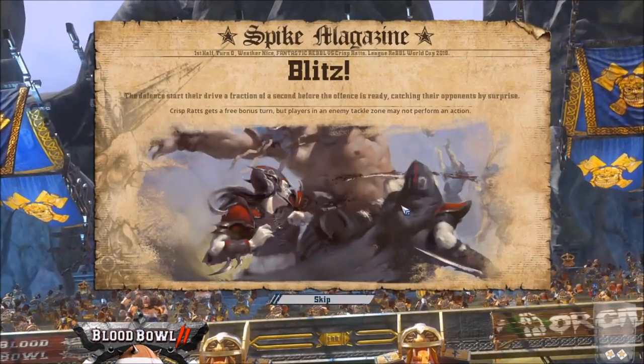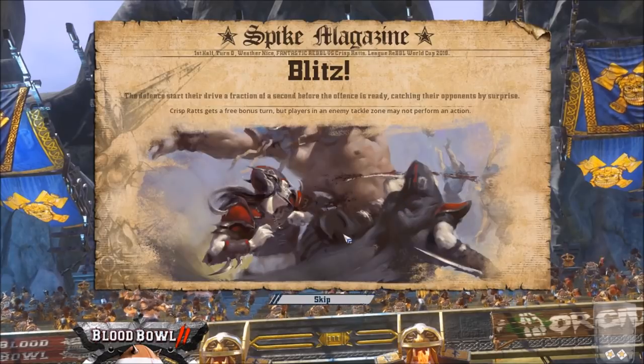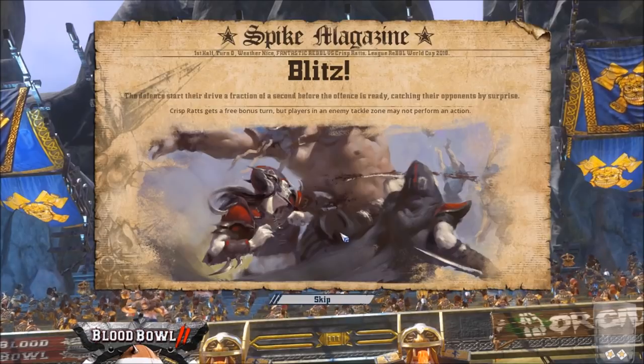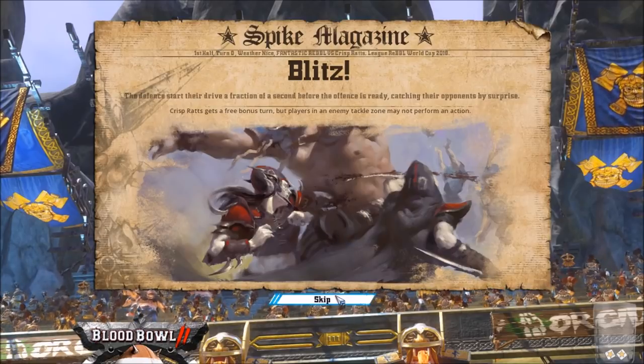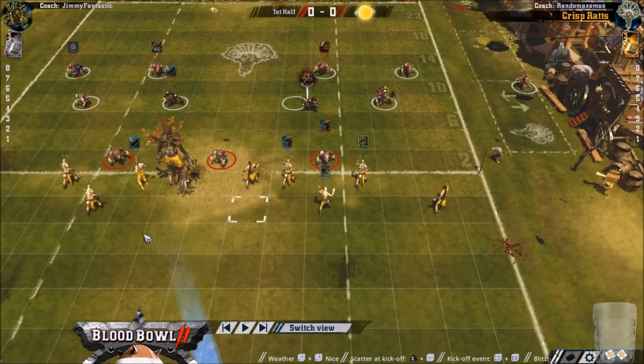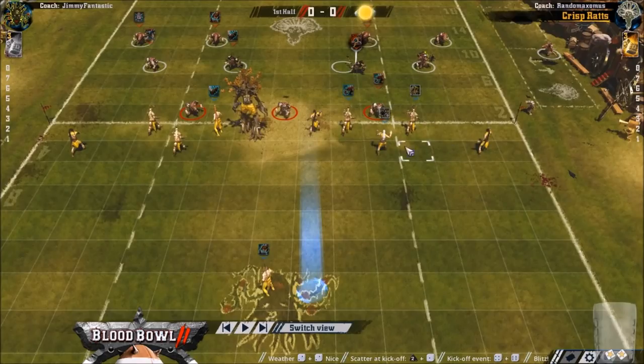Hello everybody, welcome to the replay analysis of my Round 3 Rebel World Cup qualifier. I'm playing Skaven - he started with a blitz and won the toss and chose to kick. I'd set up kind of anti-blitz as much as I could. If the kick had been short to the sides you'd still get to it, but you could only go through the sides if you blitz this guy - you can't get through because of the screen. So I liked that I'd set up a little bit anti-blitz.